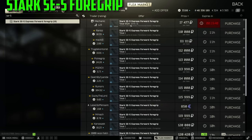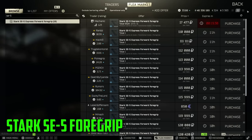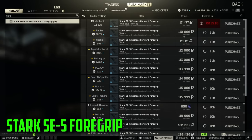Next up on our list is going to be the Stark SE5 Express Forward Foregrip. This is actually one of my favorite grips in the game — it has really good stats. I use this one quite often because it's super cheap for Mechanic. Once you hit max traders you'll be able to buy this for about 17k, but as you can see these things are selling for over 100k on the flea market. I would assume you can find these pretty commonly on raiders, rogues, bosses, boss guards, things like that. This is a one slot item, and if you manage to get it out found in raid, you're looking at 100k for just a foregrip.